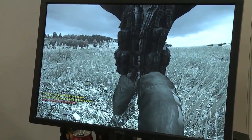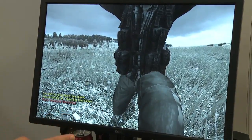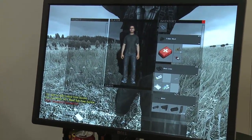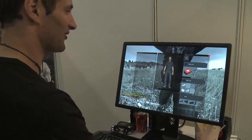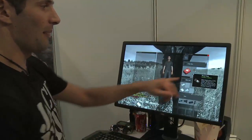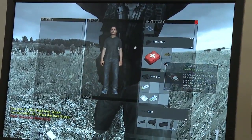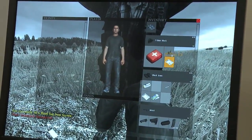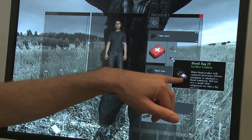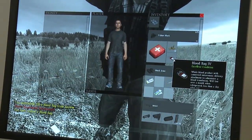I'm actually successfully taking blood. There is a bug unfortunately where the damage effects are applied to my character, but just imagine that's not how it works. So I can take the blood bag — it's not combined with an IV kit. So I can take a new IV kit and I can craft it onto the blood bag, and you can see now that the blood bag has an IV cable with it.